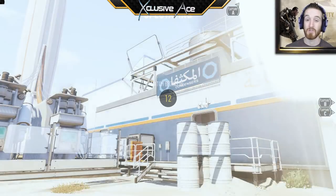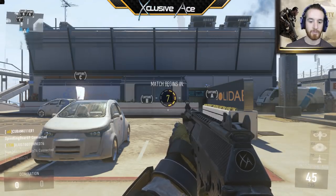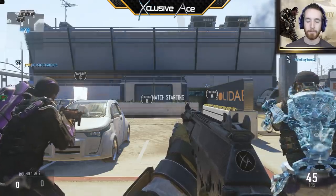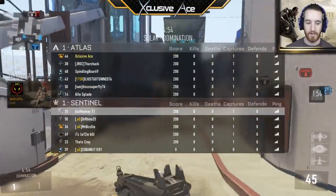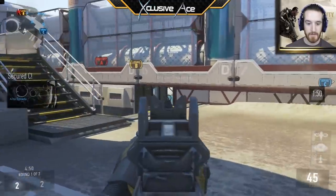Alright guys, here we go. We got Solar, which should be pretty good. Especially if I can get these streaks earned, I'm going to use my standard AK class right here because I have nice high streaks on it. Plus it kind of excels on this map - it's just the perfect range for the AK that you usually end up being in gunfights in. We are playing against three guys that are in a clan, the .AG clan. We'll see how this goes.